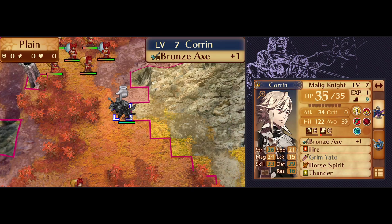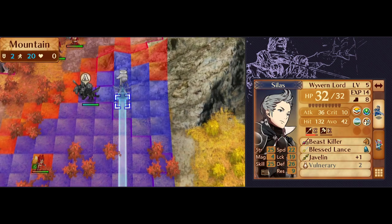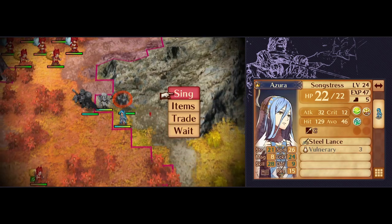That's 7 plus 13 plus 19 damage, or 39 total — not a survivable amount unless we put Felicia nearby. Silas can handle double duty: he can drop Felicia into an appropriate position, and then after Azura sings to him, he can fly off with Kaze to kill some Ninetales, starting with the ones who are paired up.